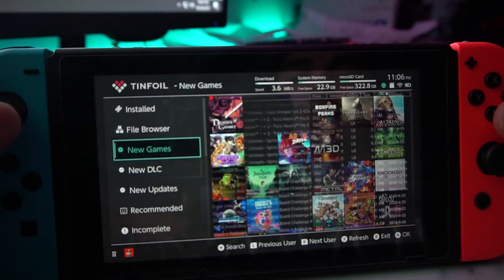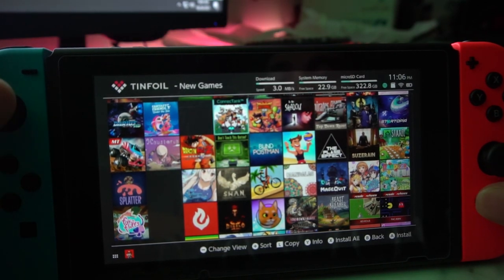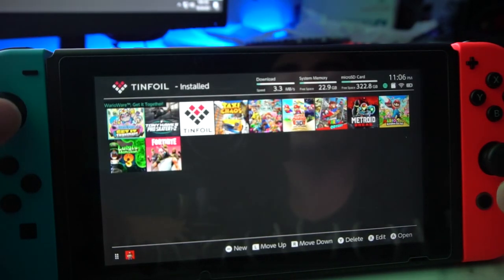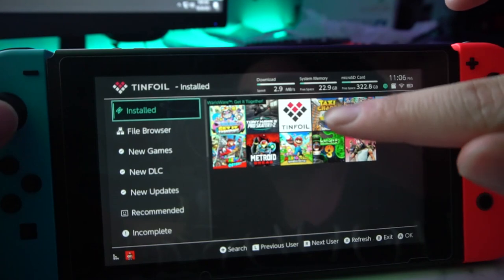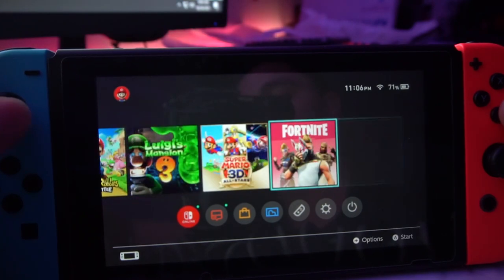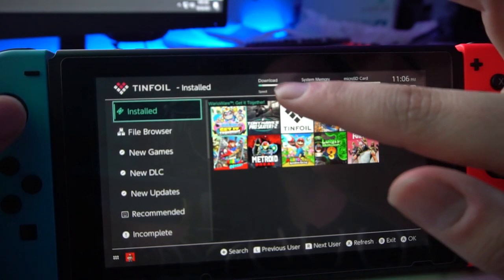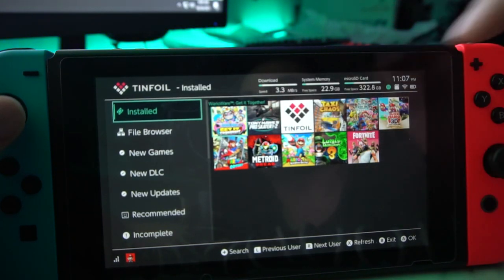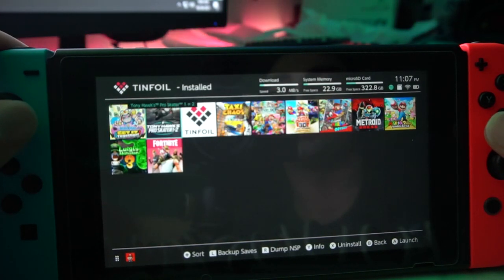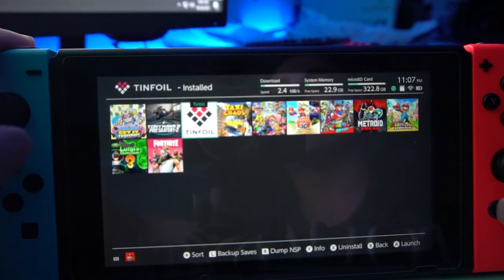Honestly, that is really how to use this app — there's not really much that you need from it. The big thing is that when it is done downloading, it will appear in two areas: it will appear in your installed section, or if you hit the home button it will appear there. Keep in mind though, I just now exited by hitting the home button and it's still downloading. I feel like that does break the download, so I personally suggest that you do not exit the app. That is the Tinfoil tutorial.